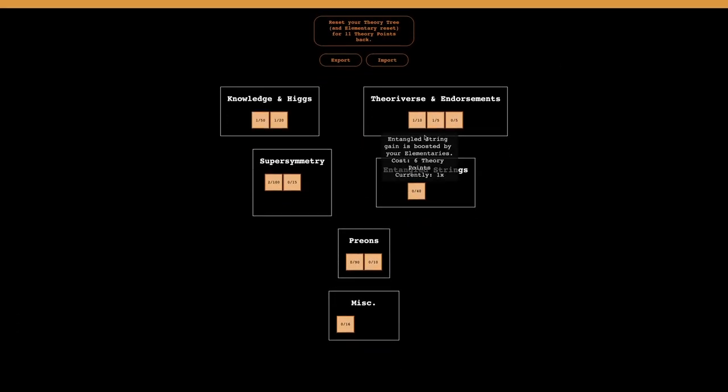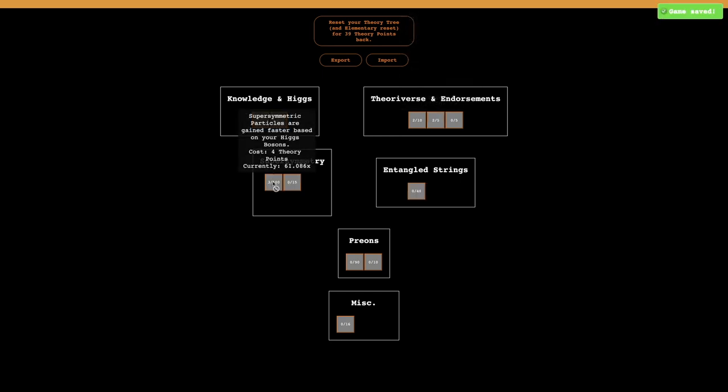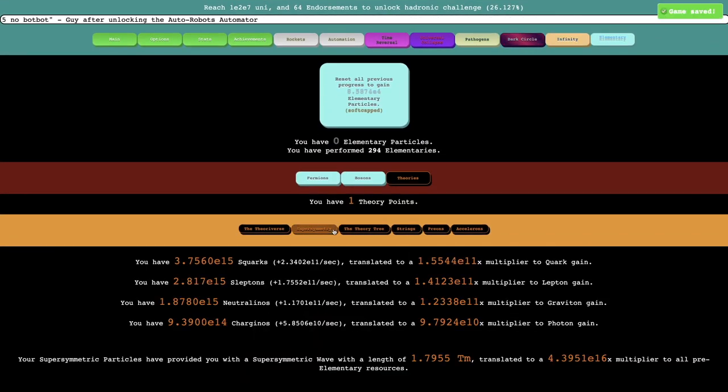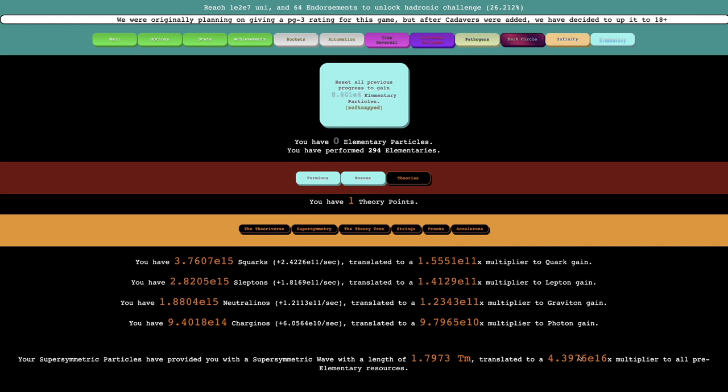There's one that costs 20 that I really want — that's the theory versus nerf of the weekend. I'm not even sure what else I want to do. Scaled endorsement scaling, and then knowledge gain is boosted in theory versus run — I'll get that, and then I'll get this, just to get more supersymmetric particles. There's also a whole supersymmetric wave, and it's billions of kilometers long, which means I get this multiplier to all pre-elementary research — that seems pretty overpowered.